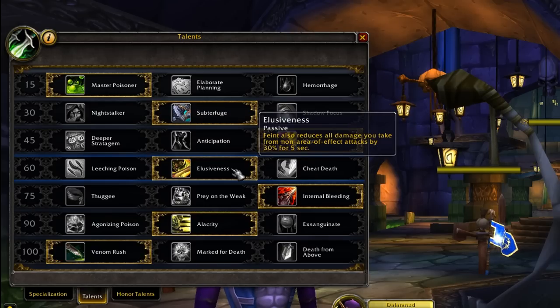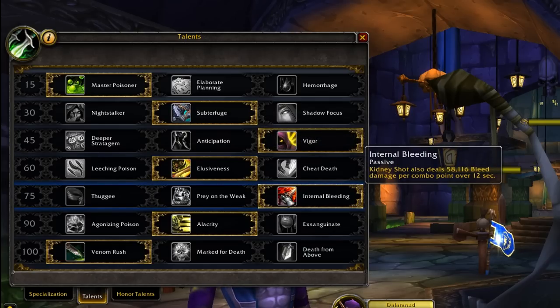In the next tree, Elusiveness is the best option for most PvP situations, but Cheat Death can be used in battlegrounds since it now resets every time you die, letting you have some fun being difficult to kill every single BG death. In the next tree, Internal Bleeding is the best as it adds a bleed with your Kidney Shot, and you gain energy every time your bleeds are up. It's been buffed in terms of bleed damage, so the more bleeds you have, the more damage and the more energy regeneration you get as Assassination.